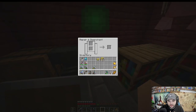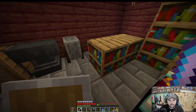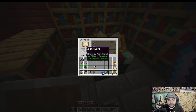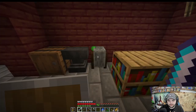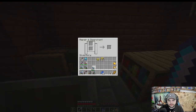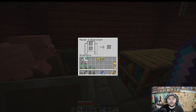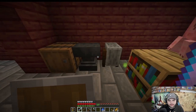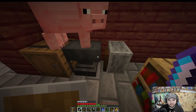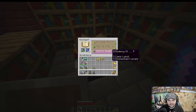I'm going to disenchant this because that result is terrible. It just keeps giving me Unbreaking Three — the worst enchantments, absolutely ridiculous. What can we get on a sword? Sweeping Edge would be kind of good for the mob farm. Let's try this again — I really want Fortune so I can get more diamonds. Oh, I didn't mean to do the pants — those were good pants, I had Protection Four on those.